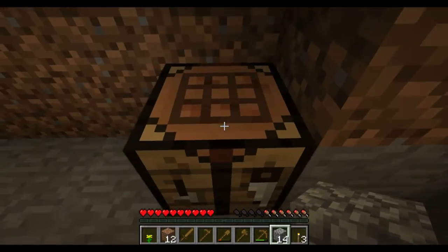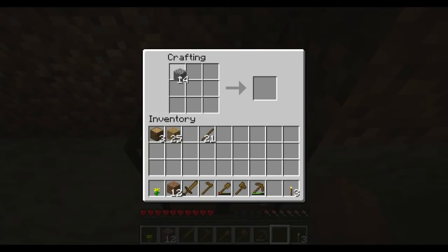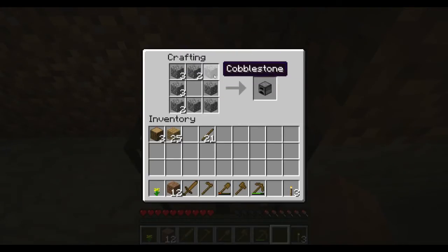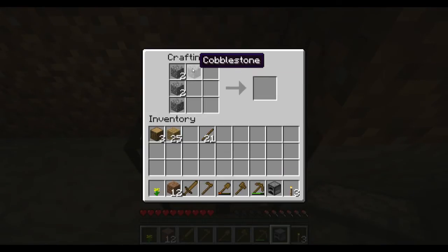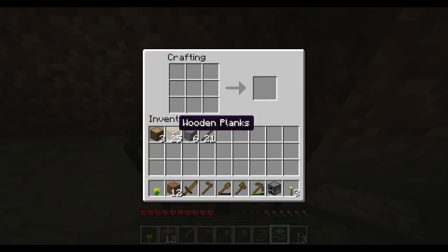Let's go over to our crafting table and make a furnace. Take your cobblestone — to make a furnace you need blocks all around the outside with none in the middle. Split your stacks by right-clicking to do that. You can see it comes up as a furnace — basically all the way around the outside with a hole in the middle to put your stuff in. Things in Minecraft in the crafting window look like what they're generally going to look like as an item. Click on the furnace, put it in your inventory, pull the rest of the stuff out, and then take some wood and go place your furnace down.